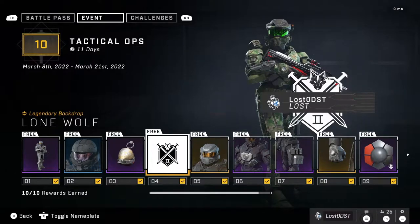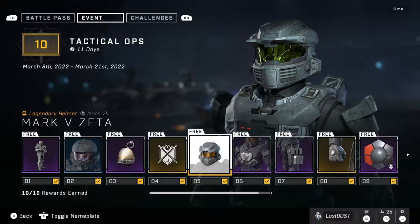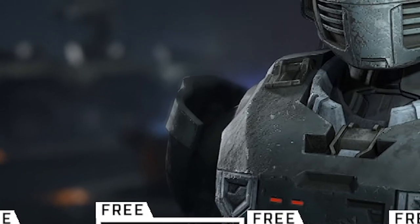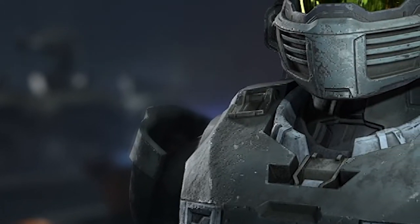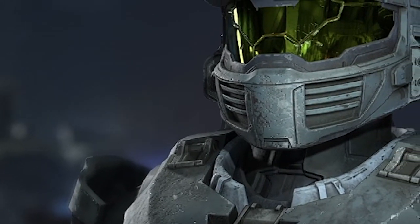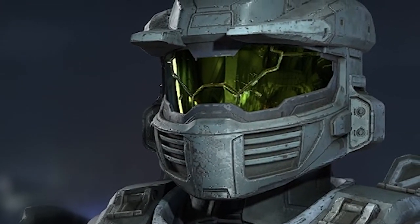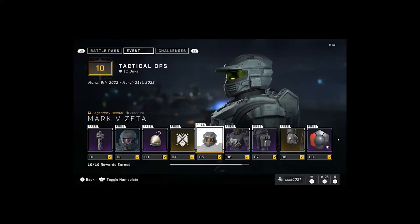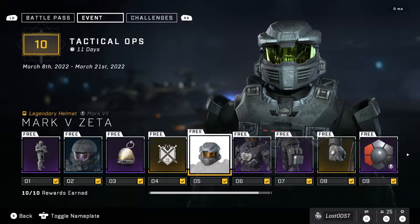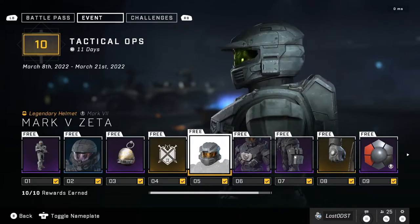Now we're on the fifth tier, which is what everyone came for — let's be real, everyone wants the Mark 5 helmet. This is Mark 5 Zeta — I think it's Zeta, whichever one floats your boat — but this helmet looks freaking awesome. Definitely the best thing out of the entire pass in my opinion.